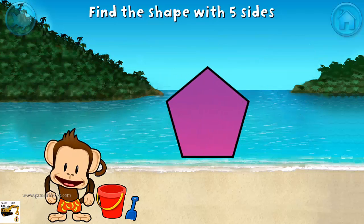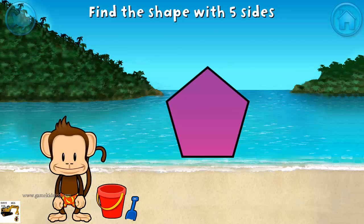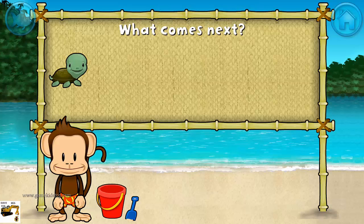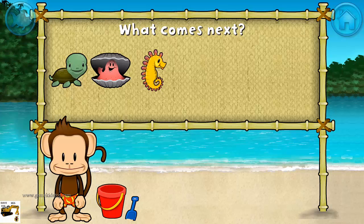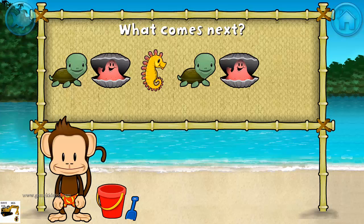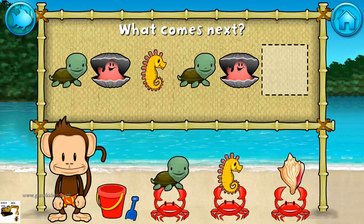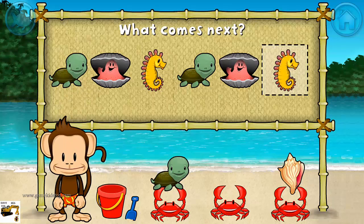Touch the shape that has five sides. That's right! A pentagon has one, two, three, four, five sides. Here's a pattern: turtle, clam, seahorse, turtle, clam. What comes next? Seahorse. That's right! The pattern is turtle, clam, seahorse.